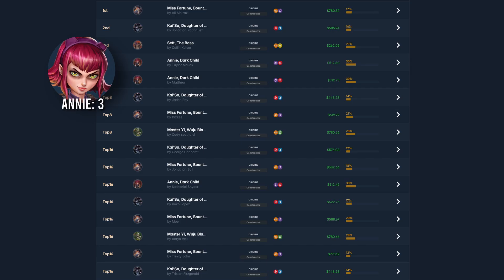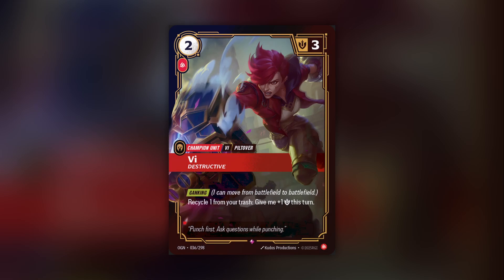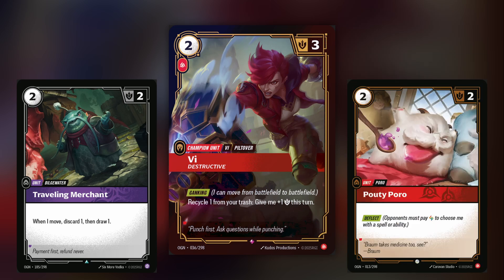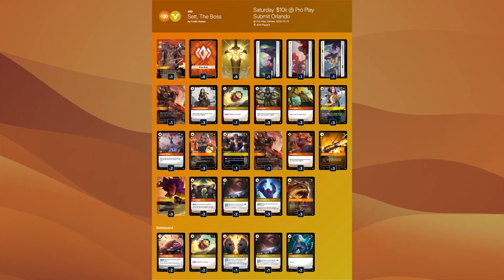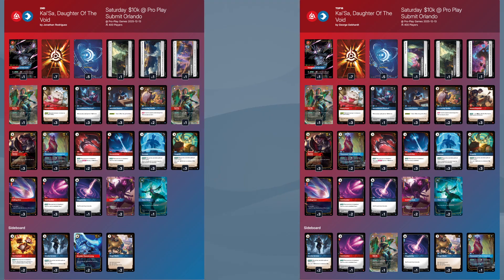Ani decks in the top 16 play 9 two drops, with Tyler Mock as the exception running 10. It's an aggressive deck, so the slightly higher number of early game creatures makes sense. Having Vi as your first turn play would obviously be a bit less exciting than having any of the merchants or poros, but it is still an option. Colin Kaiser's set runs 7 in the main board plus 2 poros in the side. The Kaisas run 9, with the exception of George Gebhardt's Kaisa, who cut 2 students for a total of 7 two costs.